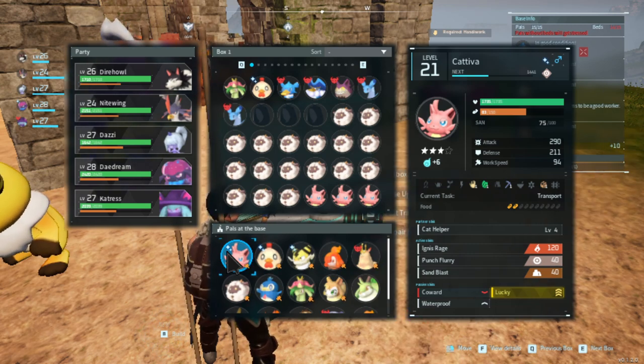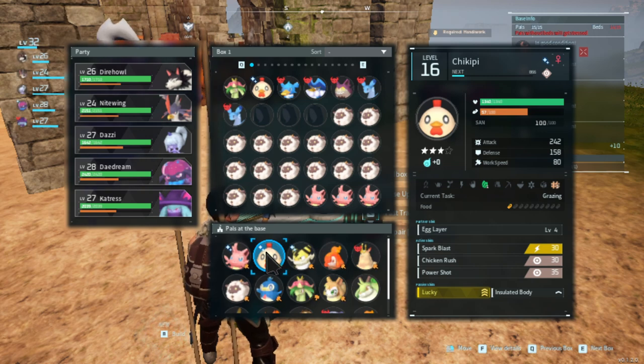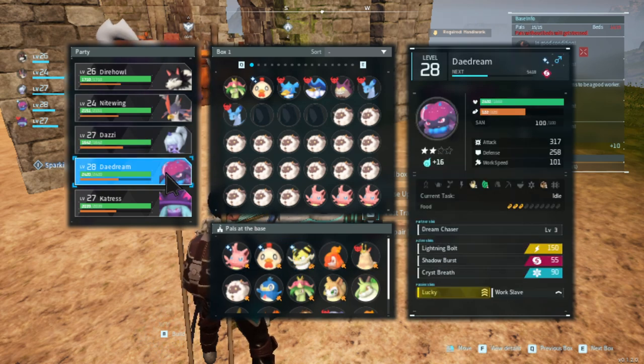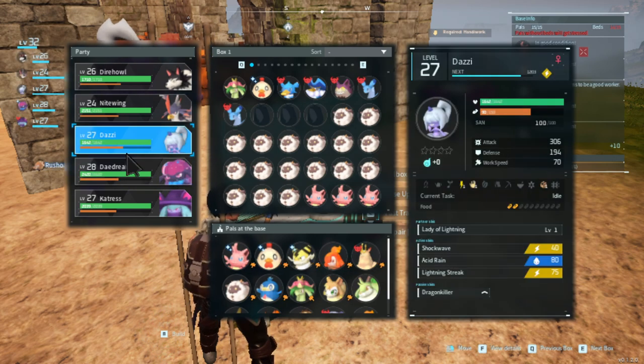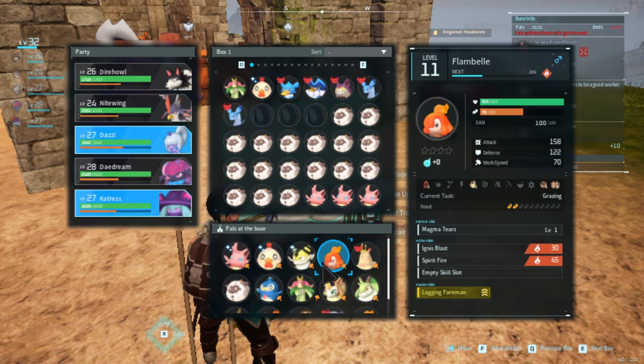Here are my shinies: I have a Cativa which is three-star shiny, a three-star chicken, and a one-star Sparkit that I need to upgrade. I also have a shiny Daydream — it's kind of hard to get Daydreams because they appear during the night and usually you want to skip the night.